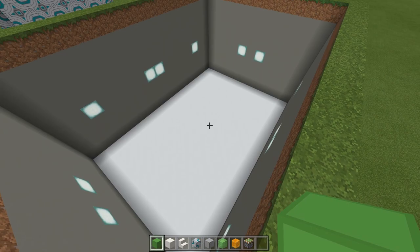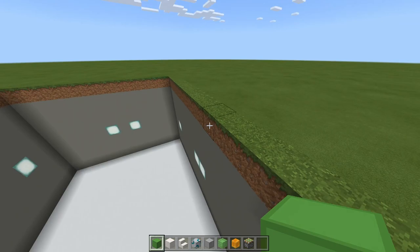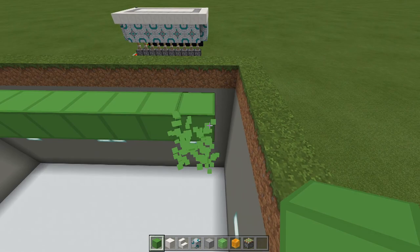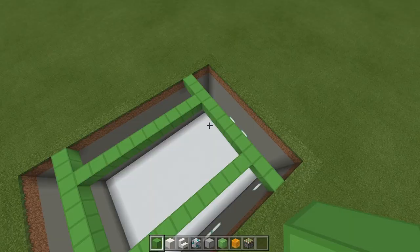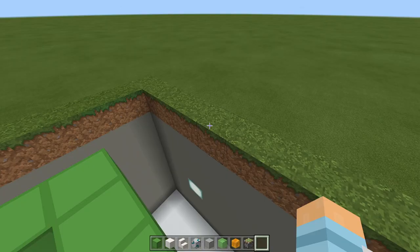Now come to one of the walls and come out one, two, three blocks — remove the first two and do a line like this. Then do the same for each wall: come out two, remove the first two, and do the line. The same here — one, two, three, remove the first two, and a line joining them up. And the same on the last side. You should now have a rectangle in the middle of your hole, two blocks away from each side. Remove all the extra ones.